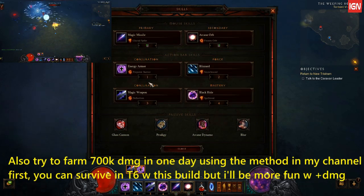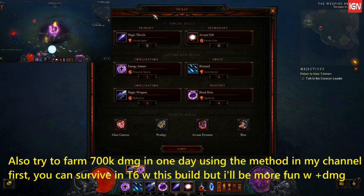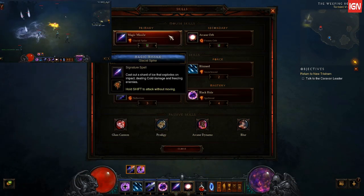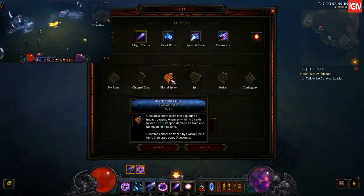Hopefully it helps — I purchased this program for 70 bucks. So first, let's talk about the major skills. Magic Glacier — that's a must to slow stuff down when they're coming close to you.